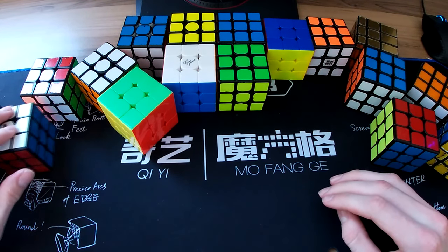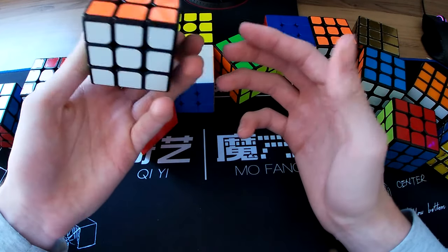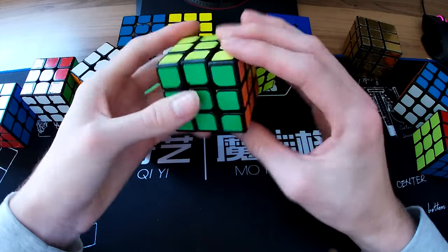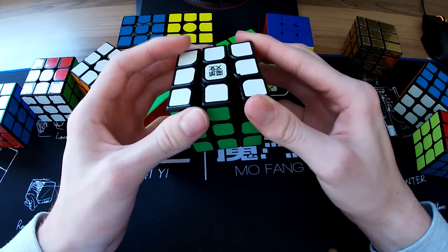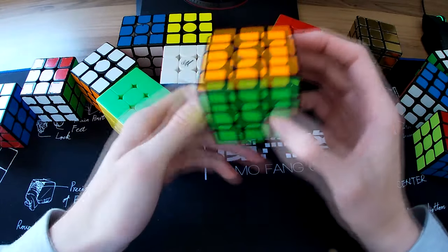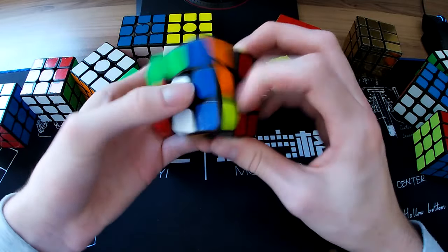After that I got a couple of budget 3x3s, like this YJ Guanlong — just a budget $6 cube. Then I got a mini Aolong for one-handed practice. It's a mini Aolong — I might actually set it up again and see how it feels because I miss the Aolongs. And then I got the QiYi Valk — very good even by today's standards, people still use it to this day. For its age it's so good.